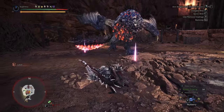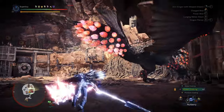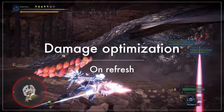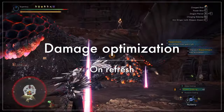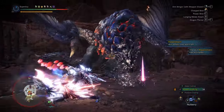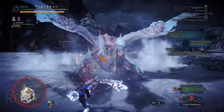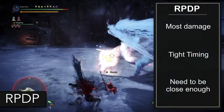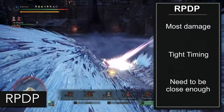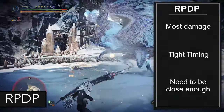There are only so many combos you can do before and after the claggers to optimize damage, and I'm gonna go over each of them. First, let's look at how to optimize damage if you use the clagger to refresh the tenderize. The best combo to do on a clagger before using the clutch claw is Rapid, Power Dash, Power. This is the combo you should try to do every time because it does the most damage.